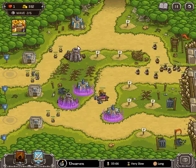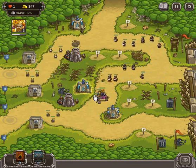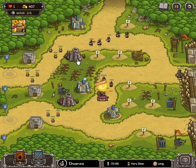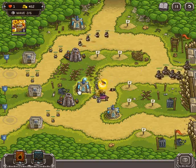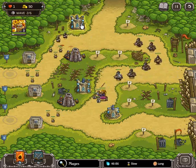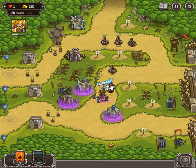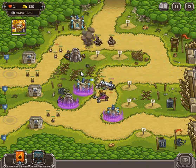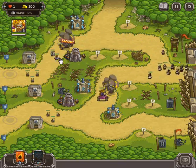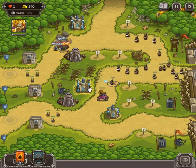One of the issues, as a caster and someone who hasn't really played this level before, is I don't know what's going to be happening, so I need to perhaps be a little bit more reactionary in terms of what I need. I see this very, very large wave of these guys, so I obviously am going to need some higher mage towers in the front. You guys watching this can obviously upgrade those towers earlier if you need to — it may make the level a little bit easier.